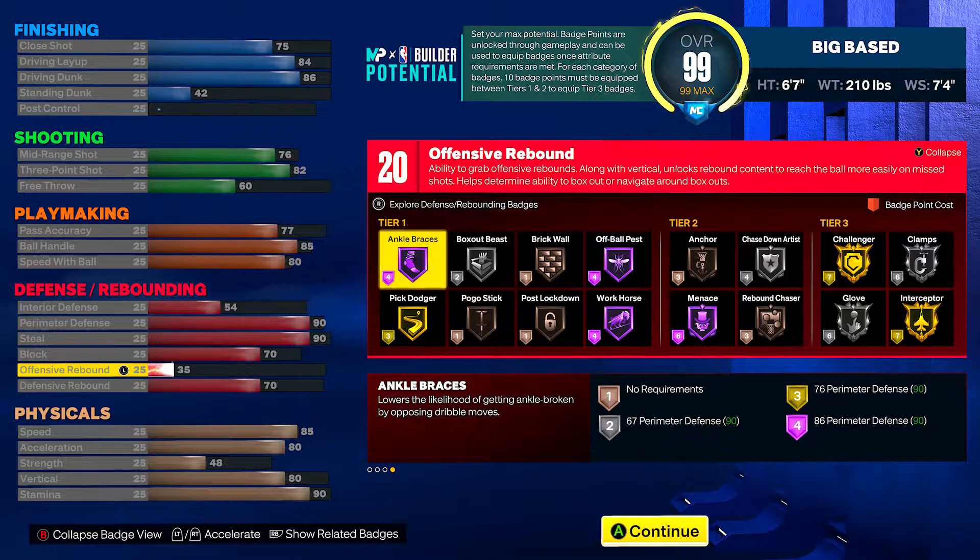From what I'm seeing, chase down artist does not work — I haven't seen a single chase down block on this game. People are swearing by anchor saying it's the badge for the animations, but somebody let me know, send me a clip. That's a minor issue though — 2K23 has definitely been a W so far. There are very small minor issues and even as I'm recording, they're in the middle of patching post scoring. The fact that they jump on and get it fixed quick is a W for the community. In my tier threes I got gold challenger, gold interceptor as my core badge, silver glove, and clamp.